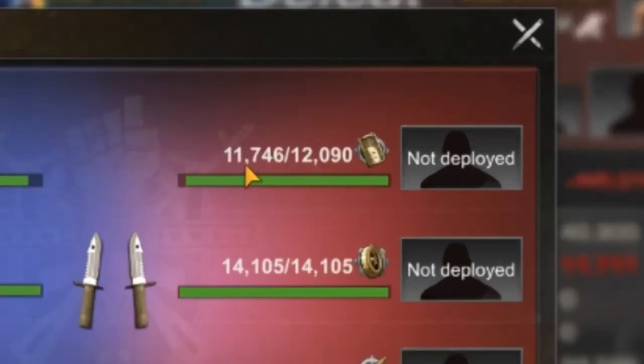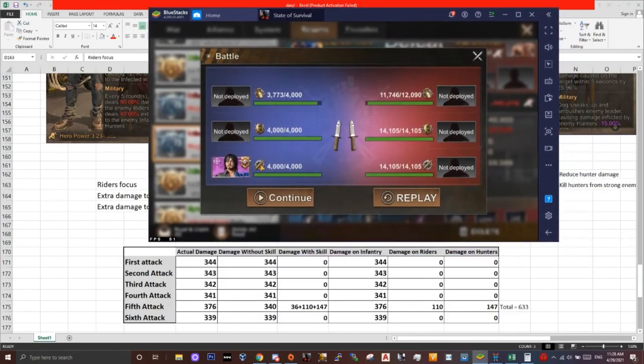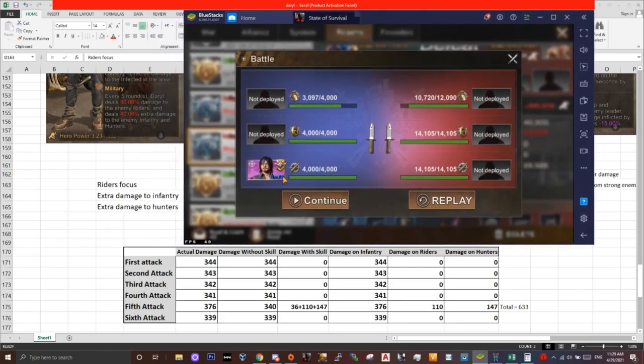On the first attack, if you subtract these numbers you will get 344 damage — this means the whole squad did 324 damage on the first round. The damage always goes to infantry first, then riders, then hunters. On the second and third rounds this number will slowly go down because some of the infantry died and the damage is reduced. On the fourth round the same thing — 341 damage.